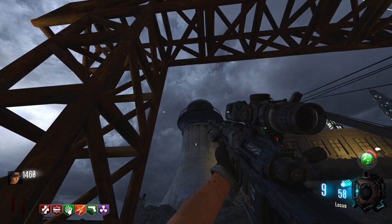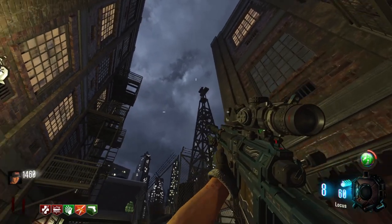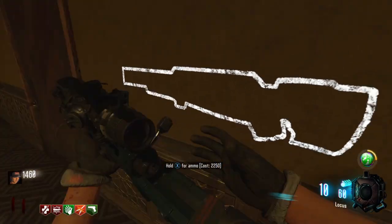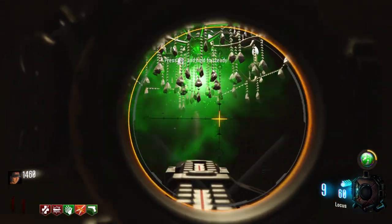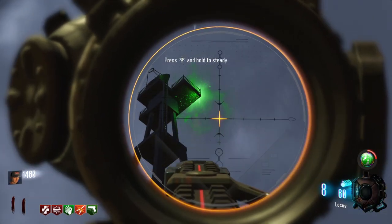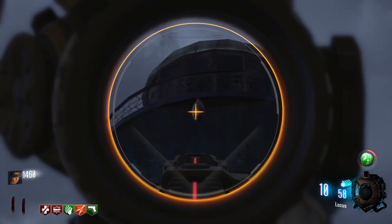Three cocoons: around the map there are three cocoons that you can shoot. They're all in high spots, and unfortunately you have to use a Locust — no other weapon will work. You can acquire the Locust on the top floor of the grand hotel, though it is a bit pricey. One cocoon is hanging beneath the chandelier in the grand hotel, one is on the top part of the radio tower just behind the theater, and one is hanging off the lighthouse over by the docks.